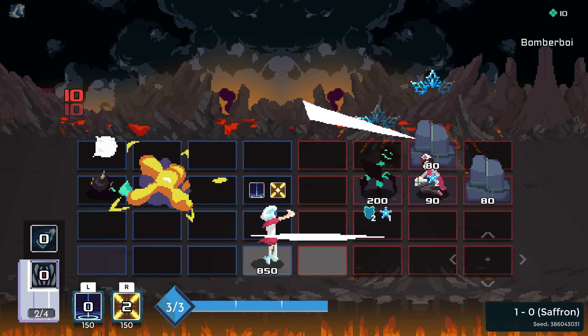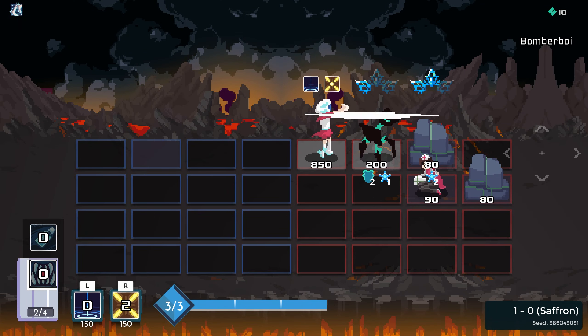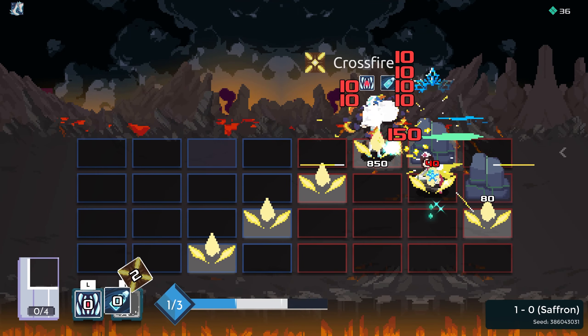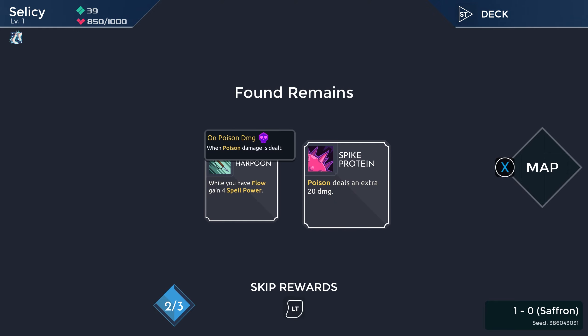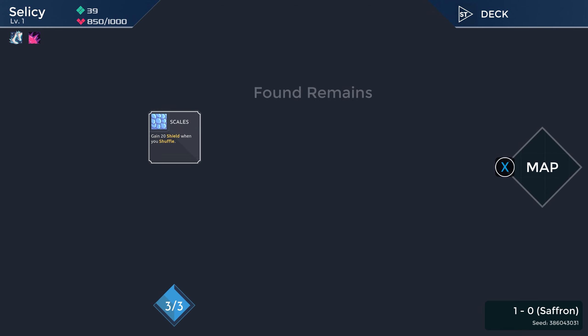So I dash forward three squares. So if I do like... I see, it's literally right on top of me that it fires. Gotcha. I guess we'll go Spike Protein. I don't know that either of those are going to be particularly useful. Let's go Scales.